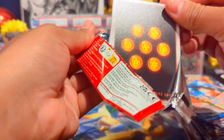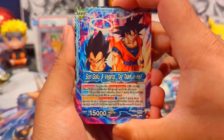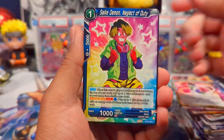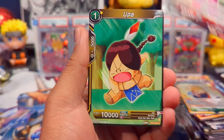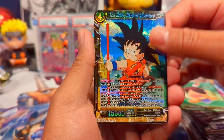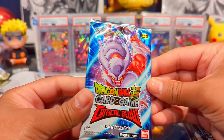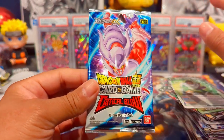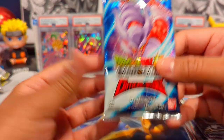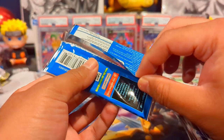Sorry for the rant — I kind of want to do some more discussion-type videos. Let me know if you're into that. Maybe once a week or every couple of weeks we talk about the state of the market and the card game. We have a nice Son Goku Days of Adventure reverse foil and a Seal Super Warrior Paragus. Now this next pack — this was the only one left on release Friday, the only pack I could find. Hopefully this is the pack of destiny.